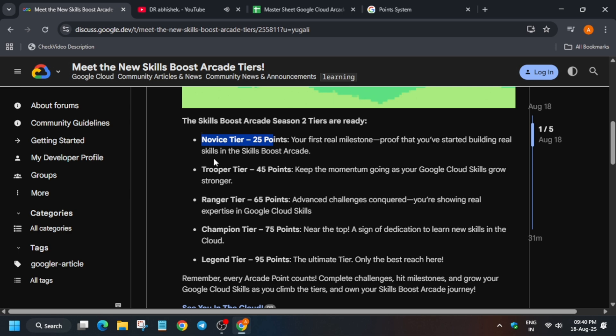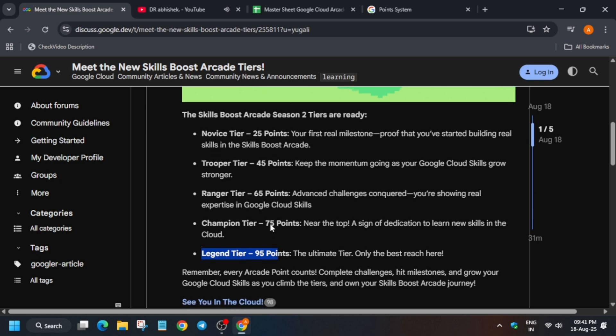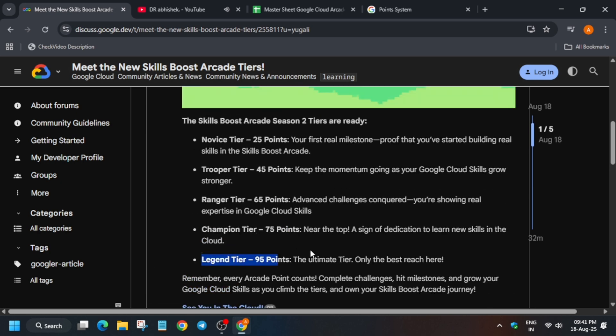This is the main thing I wanted to share: you have to plan your journey. This is your ideal point target — if you achieve 25 points you get the 25-point swags only, and if you achieve 45 points you get the 45-point swags only. You cannot claim a lower tier milestone — if you have 95 points, you cannot claim Trooper or Ranger. You can only claim the milestone tier you are currently sitting in.